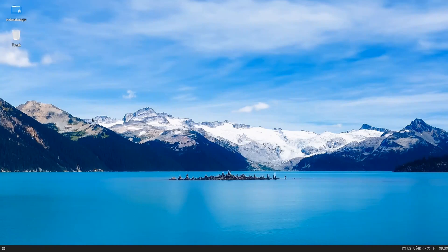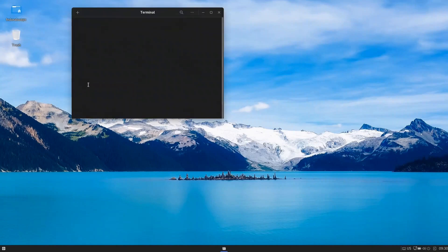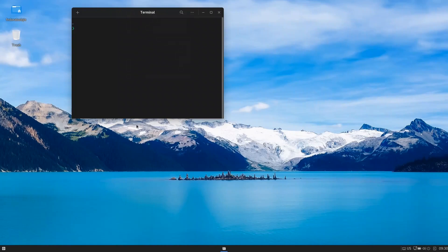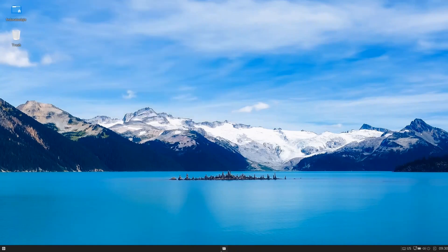There's no terminal shortcut available — Control+Alt+T or Super+T don't work. A workaround is to right-click on the desktop and choose 'Open in Terminal'. However, you can't pin it from there. What you can do is right-click the terminal in the taskbar and add it as a favorite, which pins it to the panel. Once pinned, the terminal icon stays on the panel even after closing.